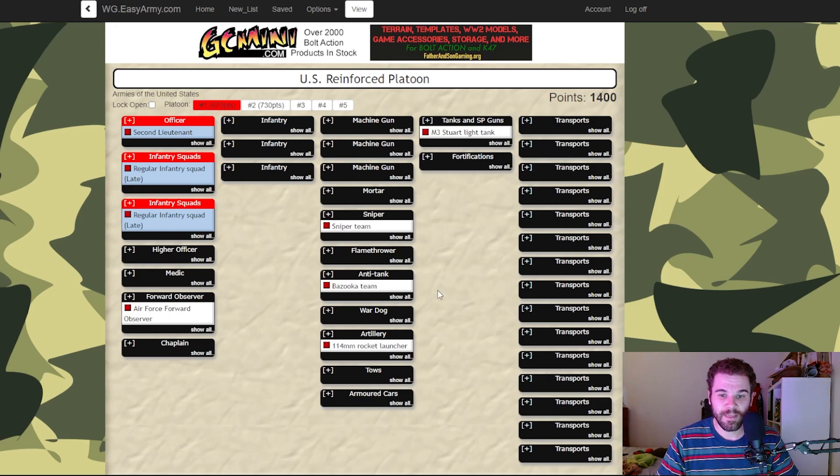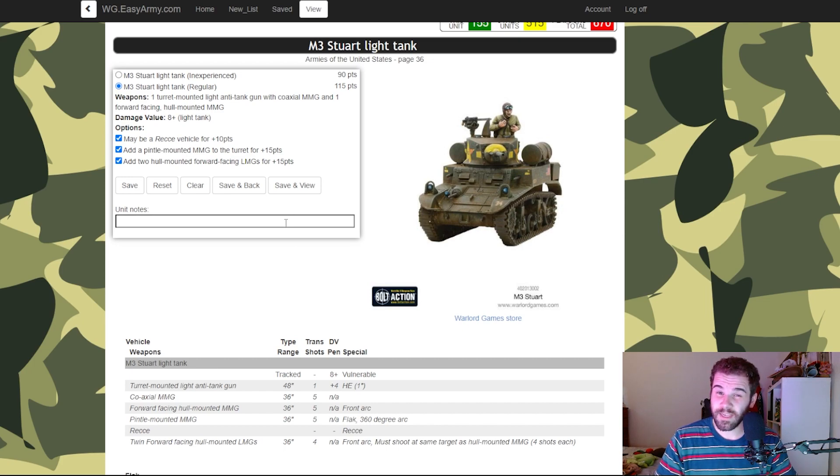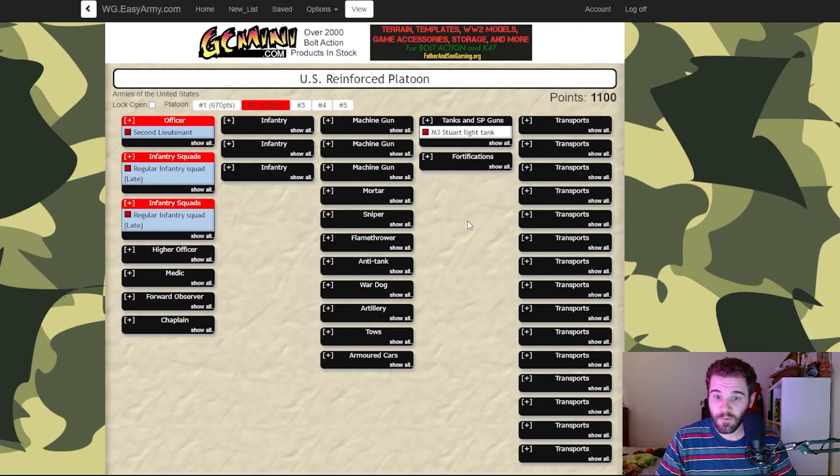This isn't the list going over, but it's essentially me trying a couple different things to be as competitive and as cheesy as possible, as you'll see. The first thing you probably notice is the Stuart light tank. He's regular, he's got all the upgrades, Recce is there to help keep him alive — I think it's worth 10 points. All up, that's 23 shots from that little boy right there. Not too bad, especially when you've got two.